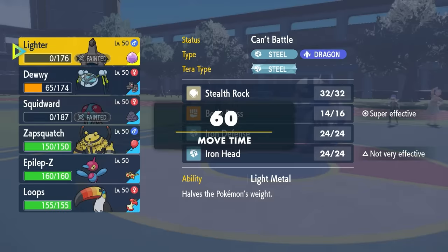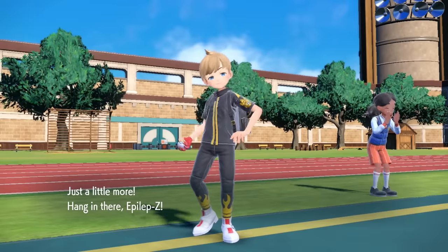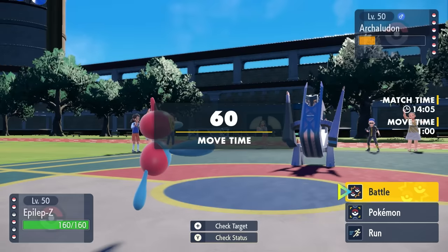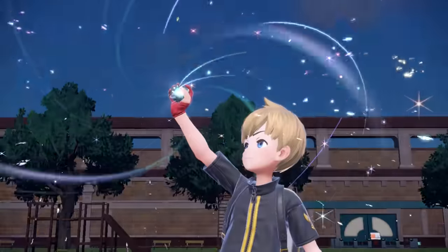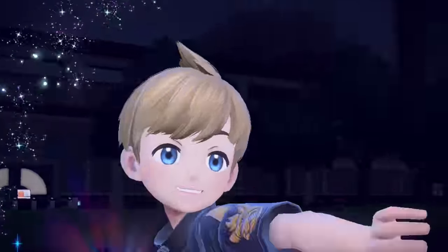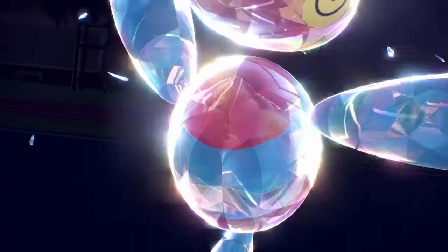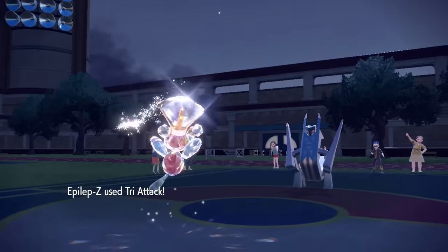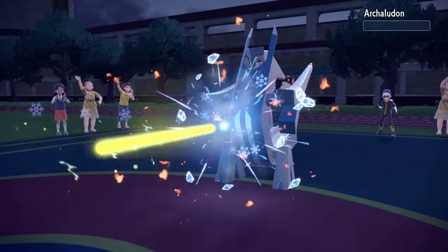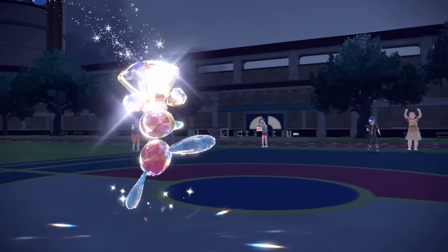I go for Body Press to get some damage — they actually Body Press me too, so nothing wrong with a couple of big metal dudes Body Pressing each other. I get Archaludon below half, but it gets another Stamina boost, which not only boosts its defense but also boosts Body Press power. They go for Dragon Pulse, which I live, and I get off one more press. I put it in range to bring in Porygon-Z. I go for the Terra Normal — Adaptability Terra-boosted Tri-Attack. There's not a lot in the world that wants to deal with this Porygon-Z with Choice Specs. We stab the hell out of the Archaludon — and that tape remover is done. Thank God I had just enough damage to knock it out.